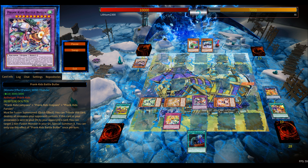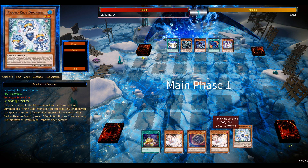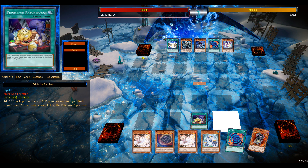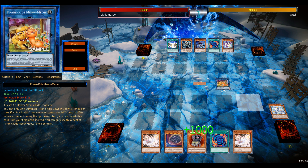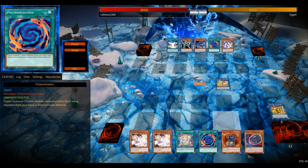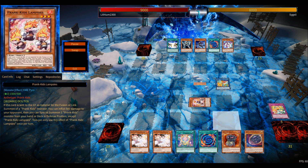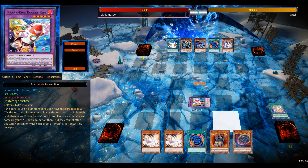You know how Prank-Kid Battle Butler works. But this new Link-1 has the ability that you don't have to banish your Prank-Kid links or Prank-Kid fusions to use their effects or tribute themselves — you can just banish your Link-1 from the graveyard. That's huge, since Butler is not once per turn, so you can wreck your opponent's board twice during their turn, and that's quite huge.